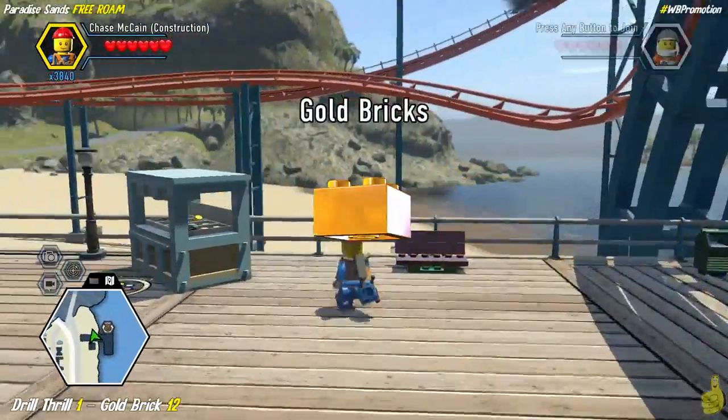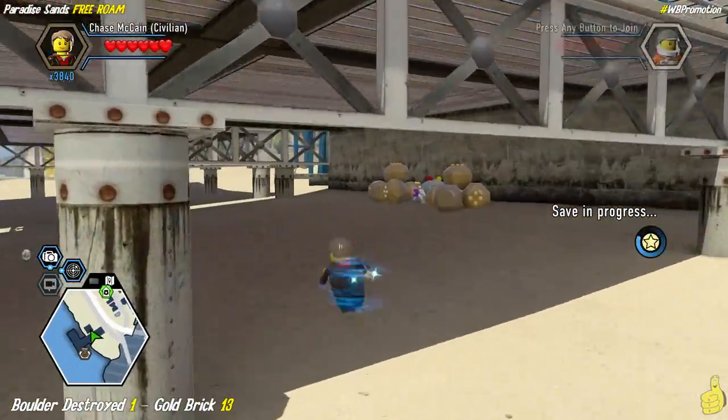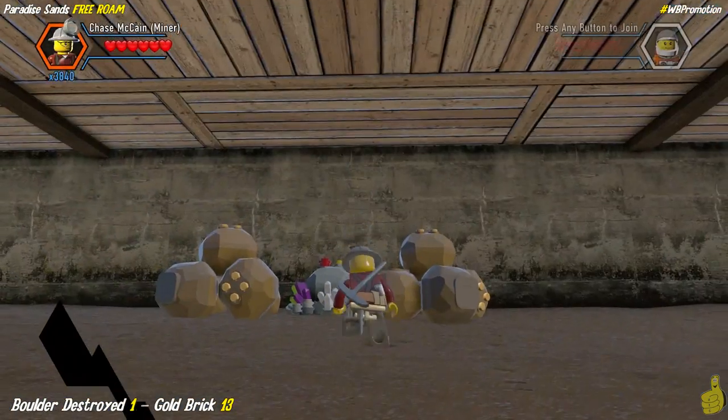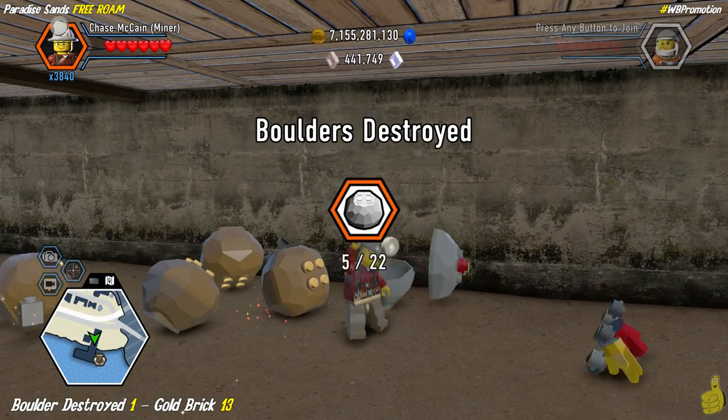Of course, we'll collect that gold brick, thank you very much. Next up, we're actually going to drop down below — we're under all of the amusement stuffs. Right in the middle of all these rocks, we're going to find a boulder to smash. Let me smash — look at that, we've got it! And we've also got ourselves a gold brick.